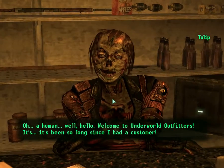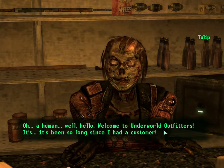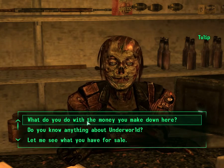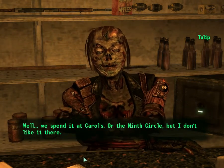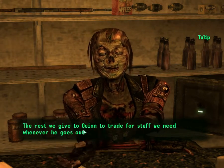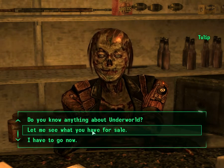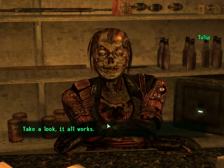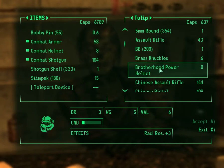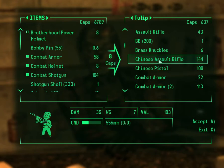Can I buy something? What do you do with the money you make down here? We spend it at Carol's or the Ninth Circle, but I don't like it there. The rest we give to Quinn to trade for stuff we need whenever he goes out. What do you have for sale? Take a look, it all works. Brotherhood Equipment — wait, for eight? I think I'll take that.